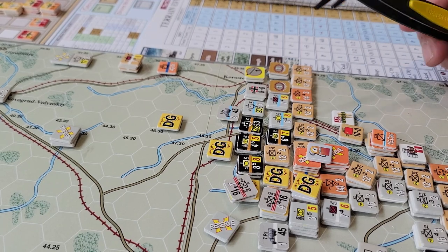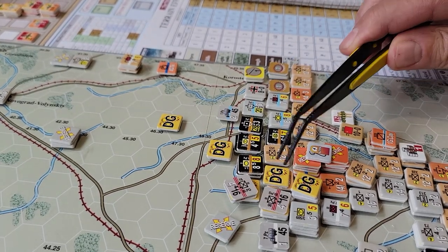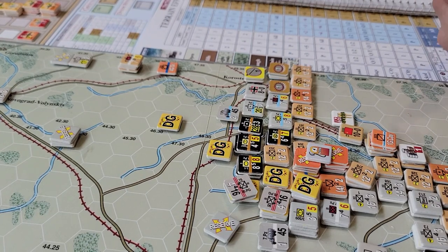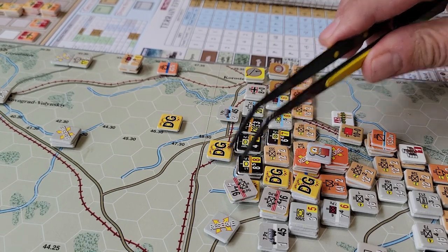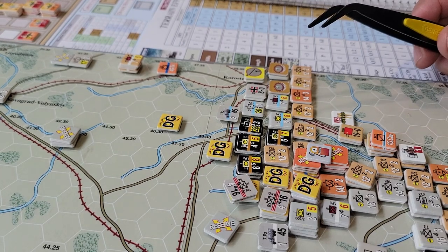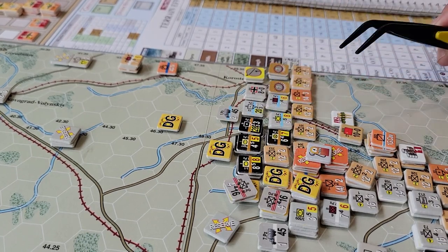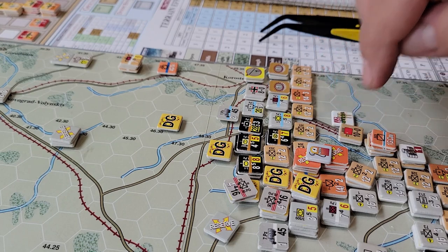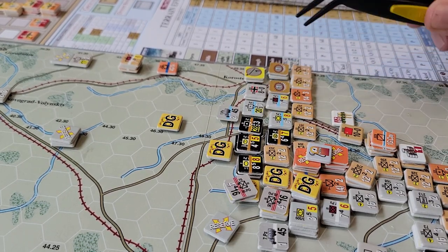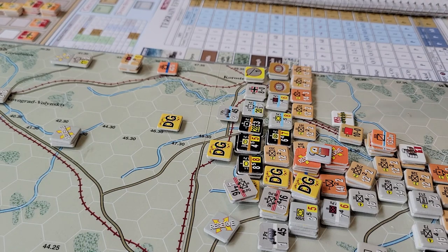It's a similar quantity of factors trying to attack into this stack, which is even stronger. So we've forestalled for one turn the initial Soviet attack, made them spend a bunch of supply, and these guys are now on reserve with nowhere to go unless they attempt an overrun. If I had some extra air and hadn't used it all, I could potentially DG this stack and attempt to overrun these guys. But both of those stacks were quite large.